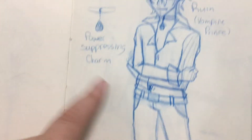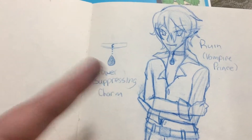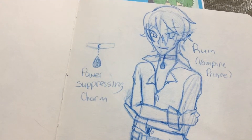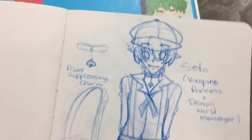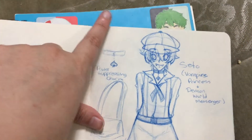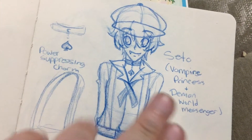This is my OC Ruin. He's a vampire. Him and his sister have to wear these special necklaces that suppress their powers — they have demon-esque powers because they're vampires, and it can get out of hand if they don't have these special crystals. So that's Ruin. And then here's his little sister Seto. I like how this knee-up shot of Seto came out. She's also a messenger throughout the demon world and she takes messages to the human world as well. When she does that she has to pose as a boy because it's a tradition in her family.